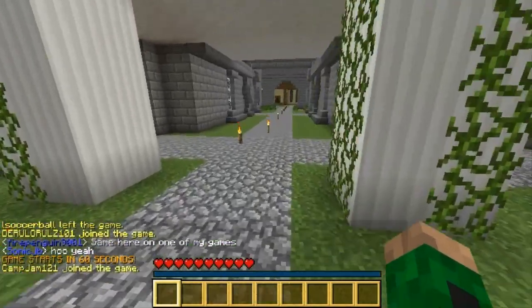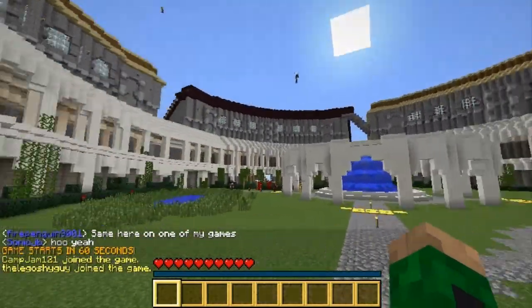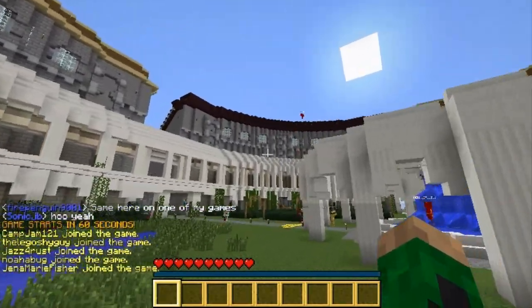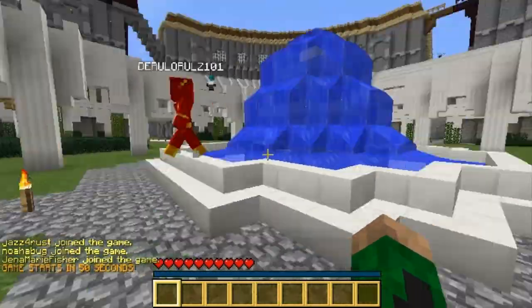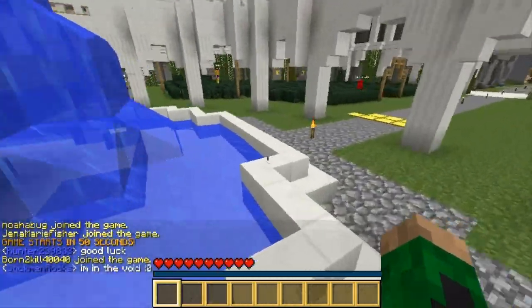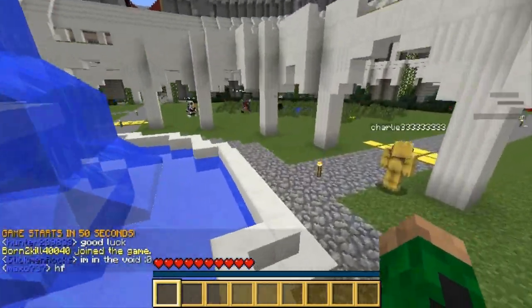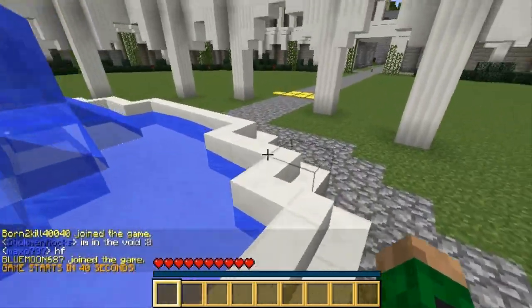Hey, what's up guys, TriparaShad here bringing you another episode of ShadowPlays Minecraft. Today I'll be playing Golden Monocule on the Play Minecrack server, and once again my friend Jason will be joining me. Hello. King of the Golden Monocule is another minigame on the Play Minecrack server. I think there are 3-4 minigames: survival games, dwarves vs zombies, this, and Barnyard Blitz.